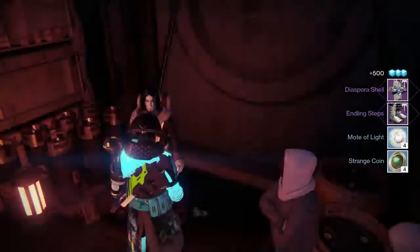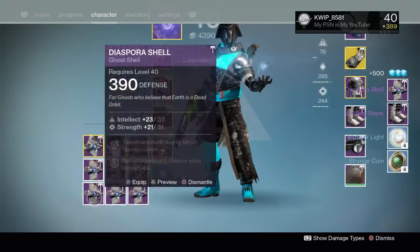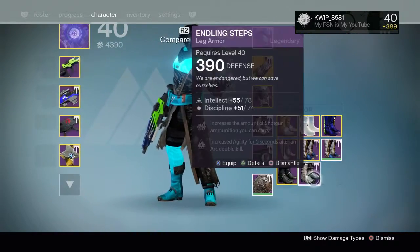I said I was going to do armor. We got a sniper. I don't think I've ever gotten a sniper before and I don't want it. Looking at this roll, I still don't want it. We got a lot of 390 ghosts now though, which is good.